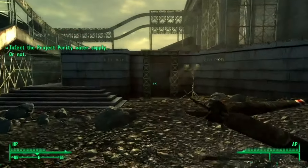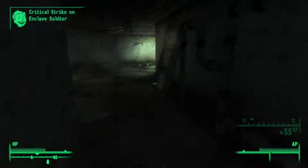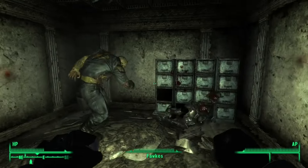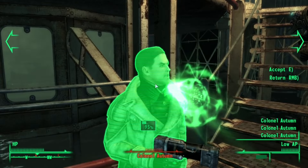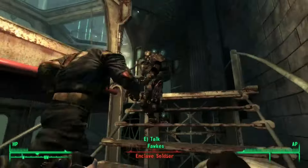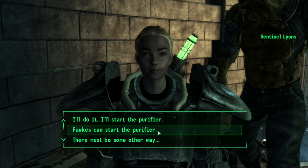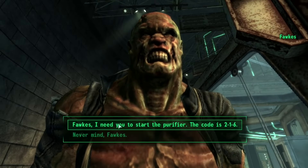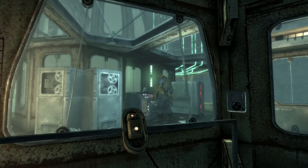I enter the Jefferson Memorial and clear out all the Enclave inside. Fawkes shows off by helping me eliminate the Enclave himself. I then encounter the Colonel again, using my instant transmission to take him out in one hit. Me and Fawkes clean up the remaining Enclave. Afterwards, Sentinel Lyons tries to get us killed by making us draw straws. I proceed to send Fawkes into the Purifier because he's pretty much immune to radiation.